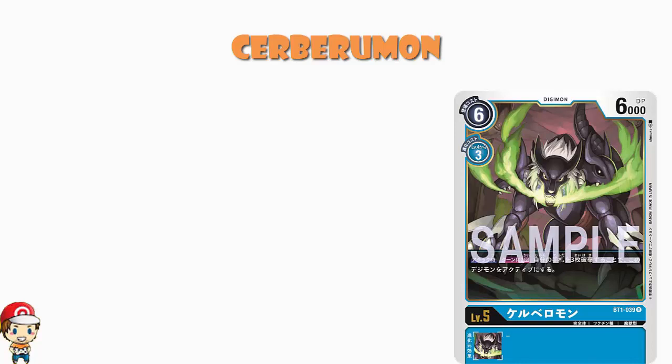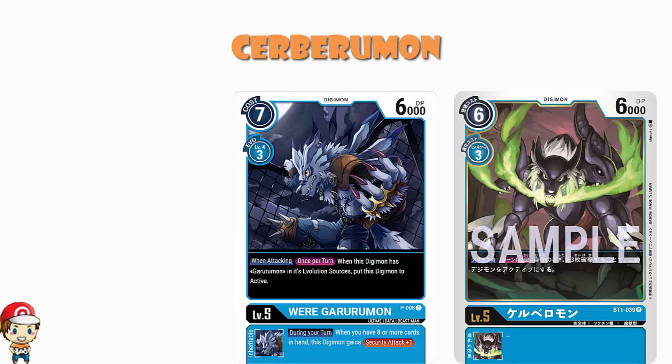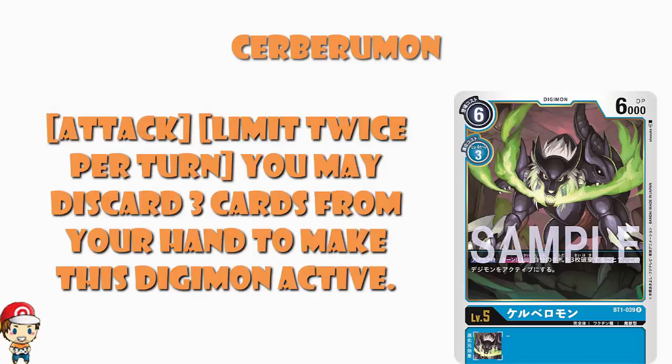And 6,000 power? It's on the slightly lower end — most level fives tend to have about 7,000 power. In fact, in the starter set each of the decks had two level fives and all of them had 7,000 power. Though we can look at promo cards like Weregarurumon who does have 6,000 power. So it's on the cheaper end and the weaker end — but what does it actually do? It keeps going. When you attack, limited to twice per turn, you may discard three cards from your hand to make this Digimon active.